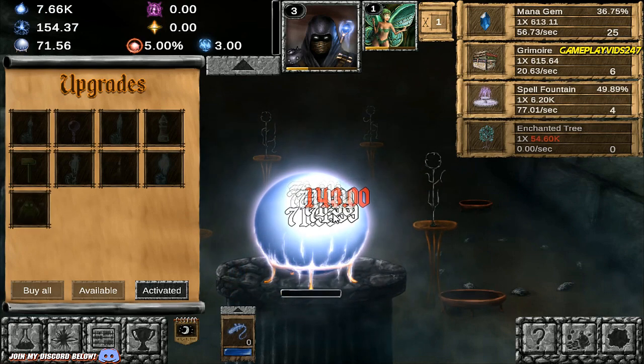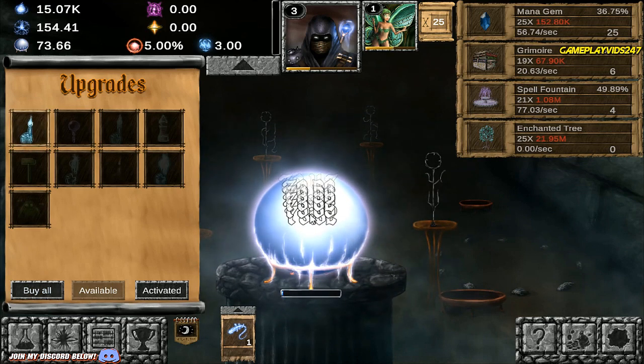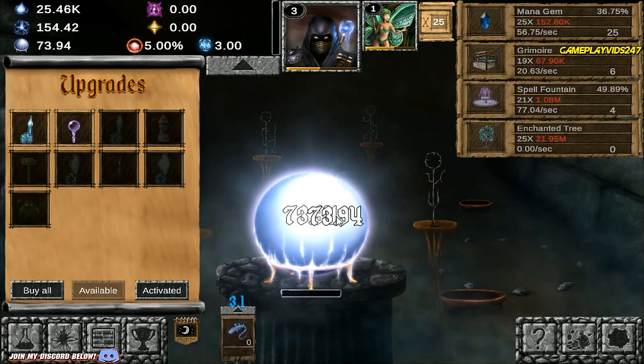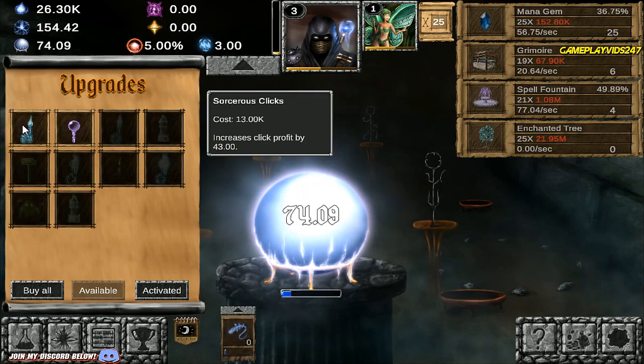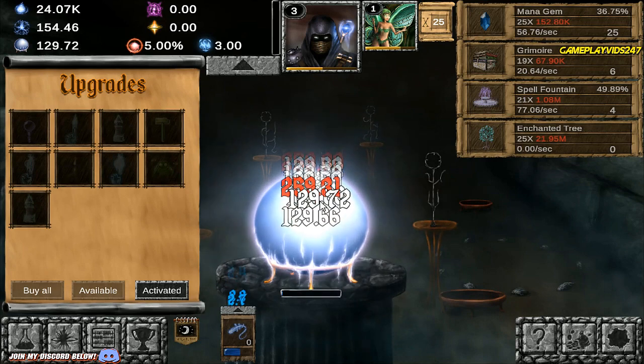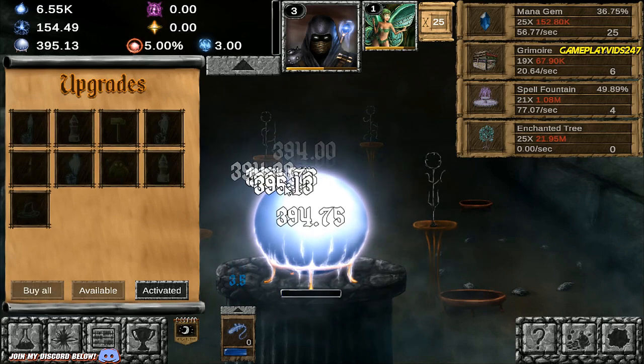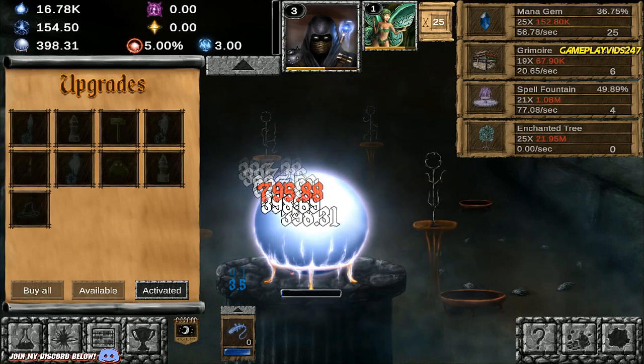We're actually doing pretty well right now. I'm thinking I want to upgrade my Mana Gem again soon though. Spell Fountain is going to cost 1.08 million — that's to get 25 batches of it, that's quite intense. Sorcerer's Clicks increases Click Profit by 43. We're doing 128 damage per click, crits are pulling in over 259. Coward Orb increases Click Profit by 210 — beautiful. Now we're picking up speed.